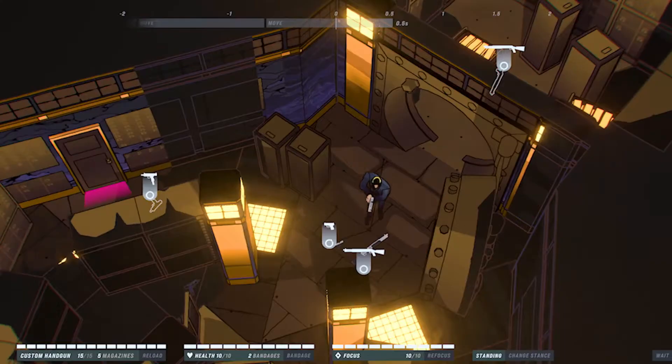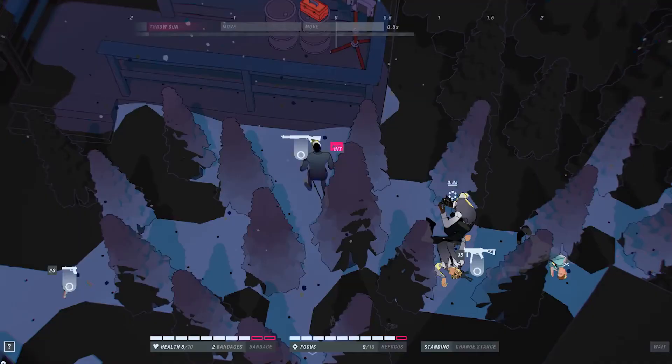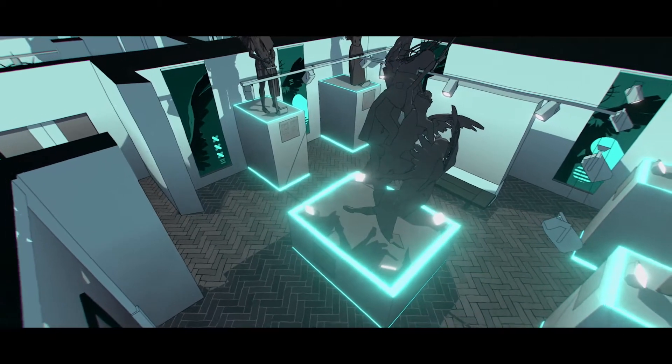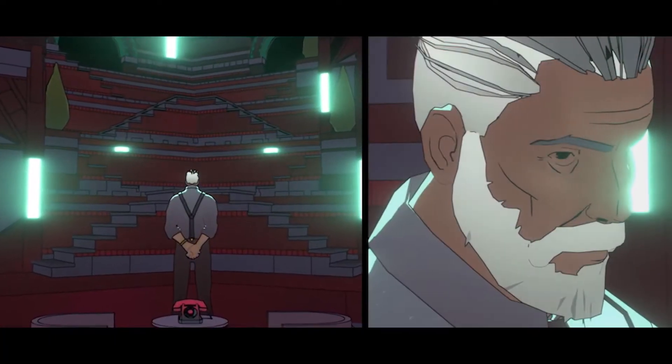Spend the gold coins you earned to gain and keep the upper hand. Visit the tailor shop to look stylish and stock up on weapons and bandages that you can stash in levels for upcoming encounters. Be aware of your surroundings. Always plan five steps ahead as you take down enemies on your way to Hex, an international mastermind.